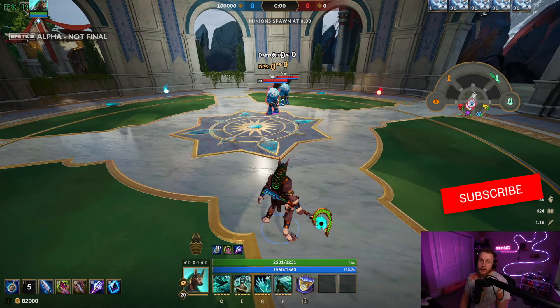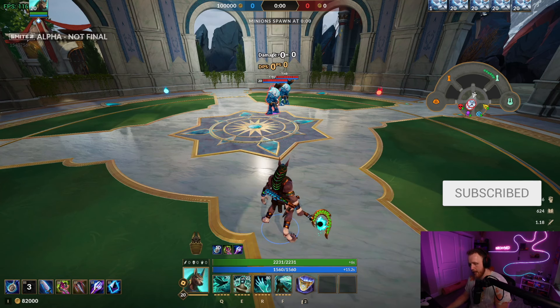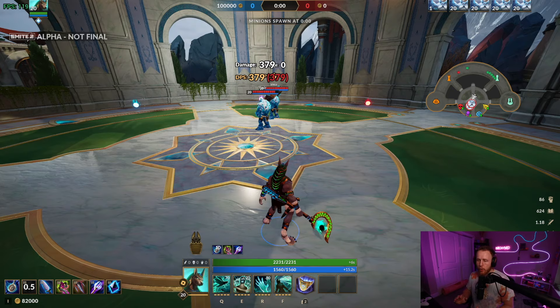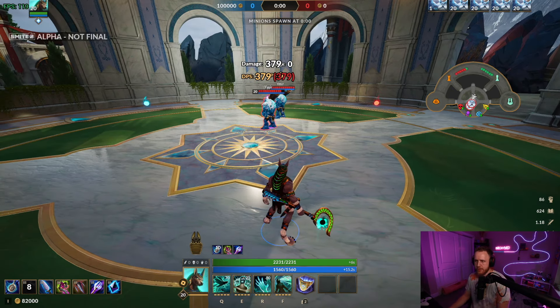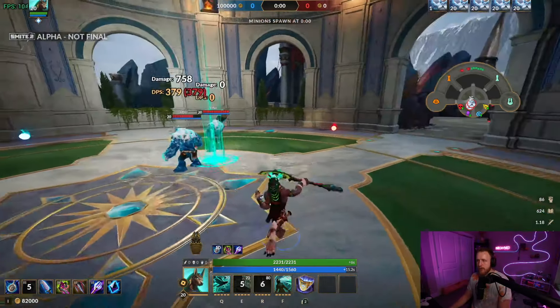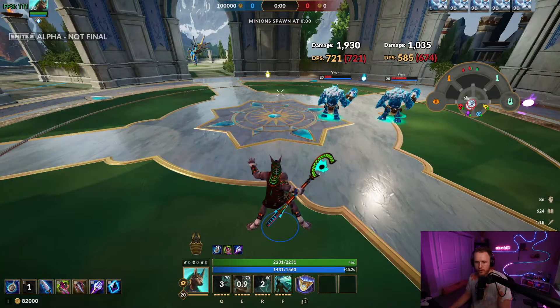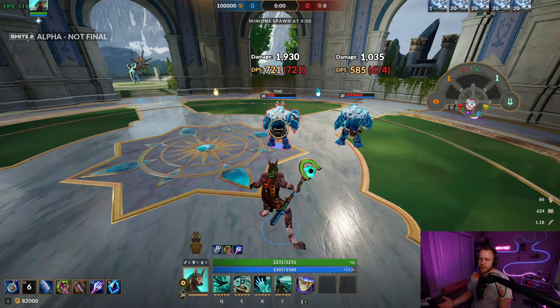Starting with Anubis, the build is going to look a lot different in SMITE 2 than SMITE 1. It starts with Chronos Pendant, which a lot of people are surprised by, but this is kind of ripping off Moswell's build from SMITE 1. Moswell had this Chronos Pendant build — you can kill anyone diving you, and you also have a lot of CC. The cooldowns are low, and even lower if you get kills.